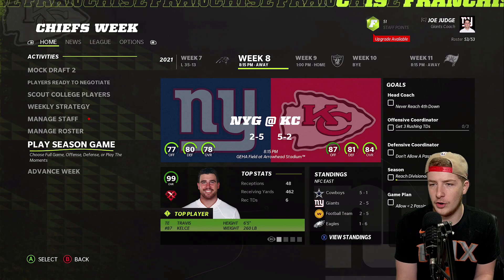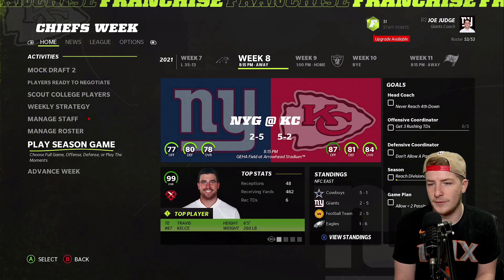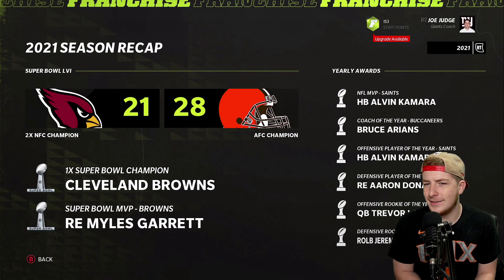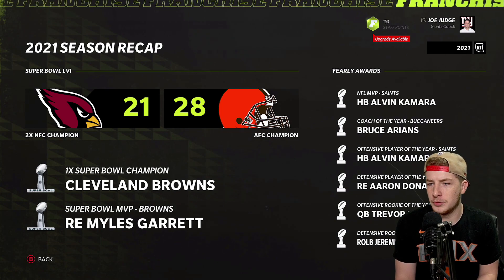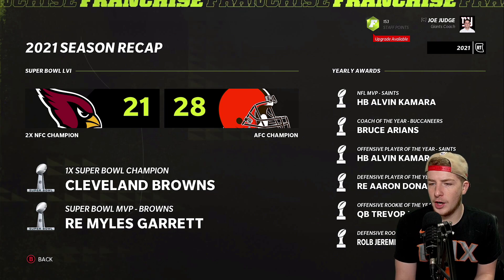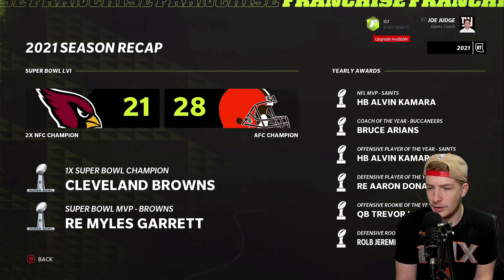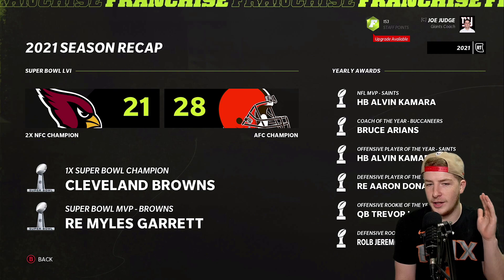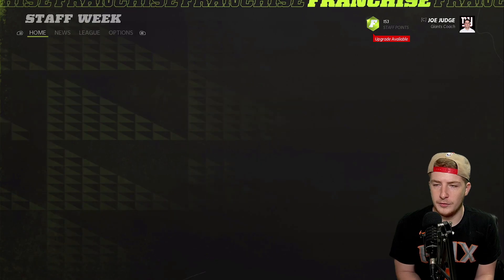We continue simulating. Two and five is not great, but that gives us a high draft pick and we can fix things in the offseason. We finish the season. Alvin Kamara is your NFL MVP, Bruce Arians coach of the year, Aaron Donald defensive player of the year, Trevor Lawrence offensive rookie of the year, and Myles Garrett leads the Cleveland Browns to win the Super Bowl.